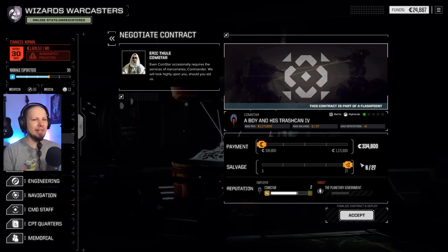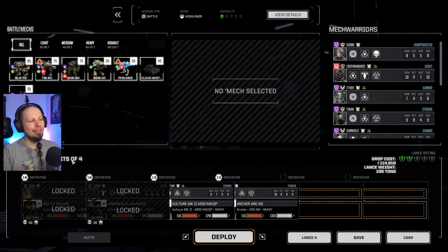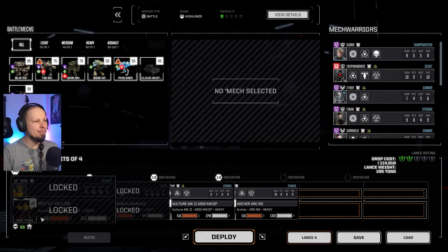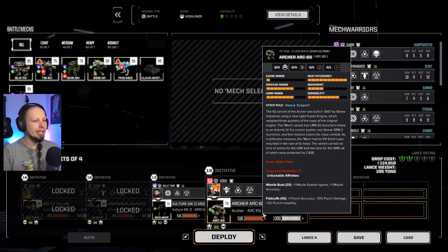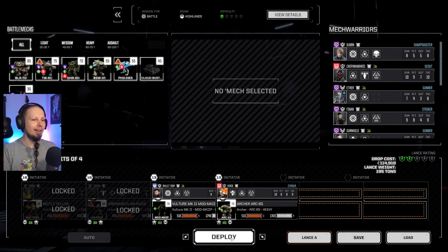I guess we're going to take the salvage again, because we're actually getting some interesting items out of all of this. Oh my God — I should have looked at that before. We have to use this Urban Mech and Beetle Yellow, and we can only bring two of our own units. I guess it's these two, then. Cool, let's go and see.